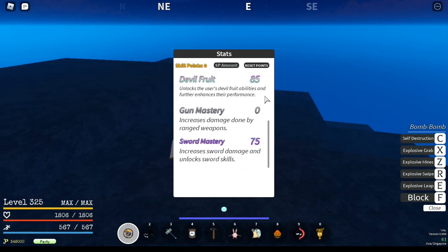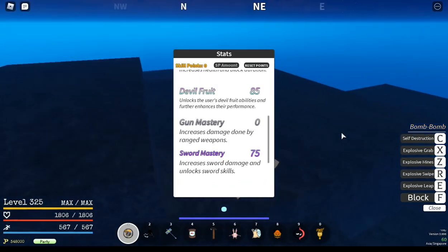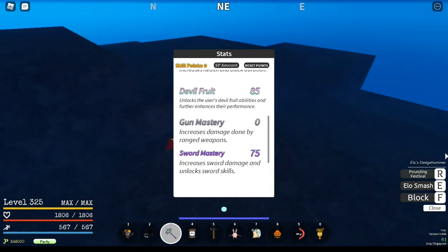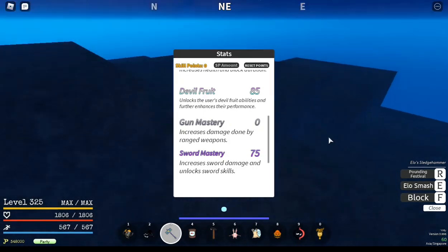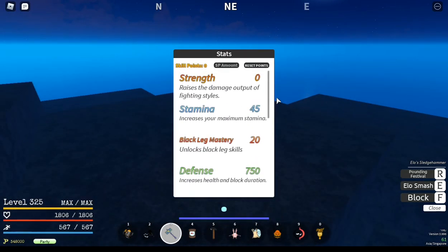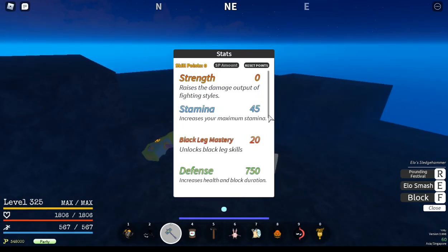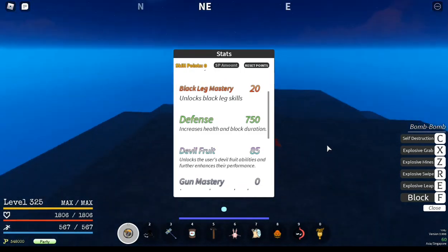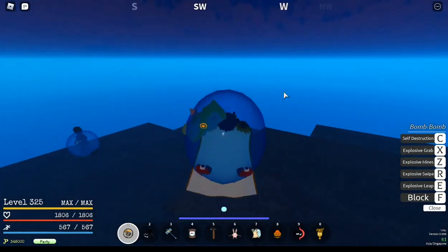I have only 85 devil fruit because you only need 85 to unlock self-destruction on BOMU, and I have 75 sword mastery so I can use the abilities of my weapons. I'm just using Elo's Sledgehammer right now. You guys can skip sword mastery and put points into strength for fighting styles, or put it into devil fruit if you're only going to use BOMU.